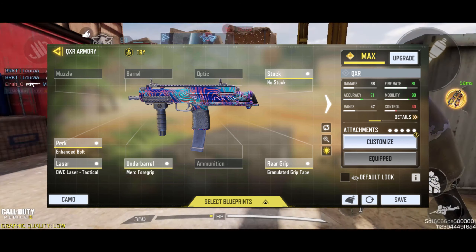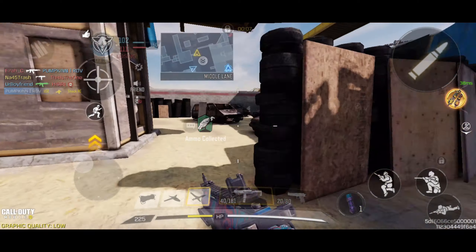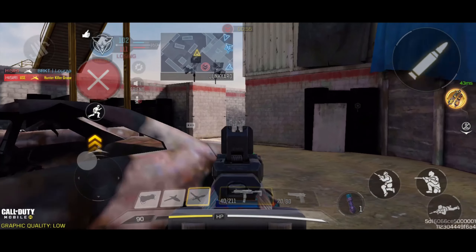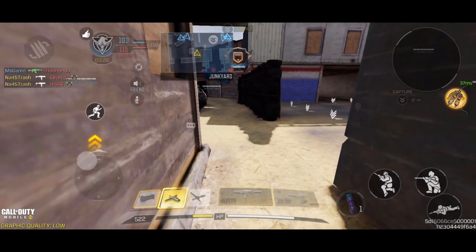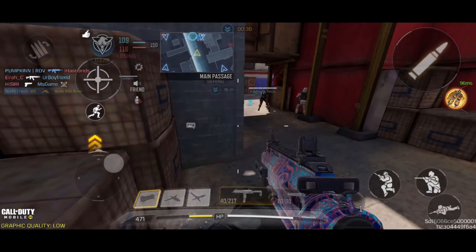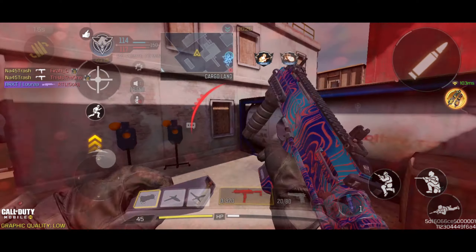Finally, we have the QXR. The enhanced bolt perk is mandatory on the weapon, by the way. Fire rate nearly comparable to that of the MSMC, as well as a lot of attachment options to build it for aggression and precision. This gun is just awesome. It does struggle in the range department, but as long as you get close enough to your enemies, you're going to do fine. If you want to increase its range, my advice is just to pick either the monolithic suppressor or the marksman barrel. If you do both, it's kind of overkill in my opinion and it would be much more advisable to use an assault rifle at that point. It's already quite viable within the 20 meter range, which is already versatile enough for an SMG. And most of all, it just feels good to use. Sometimes how a gun makes you feel can also affect how you perform with it. It is literally top tier in the SMG category.